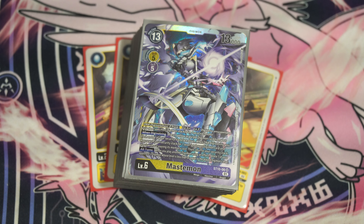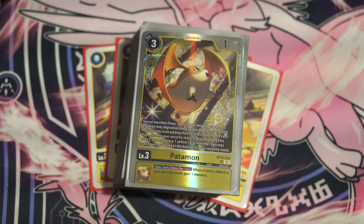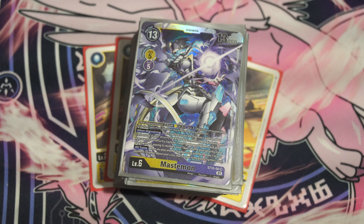Whenever you think of archetypes that get support from BT-14, there are many things that come to mind because BT-14 is a very generic set in terms of support for generic things. Mastomon is indeed one of the winners of this. Nasty Masty herself, thanks to all the new yellow vaccine stuff we got in BT-14, gets a boost in consistency, a boost in power — it's a little bit better than it was.